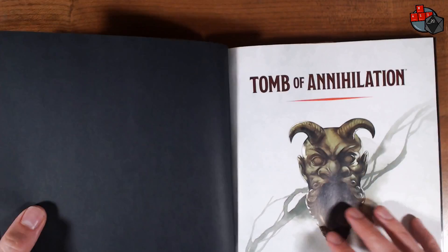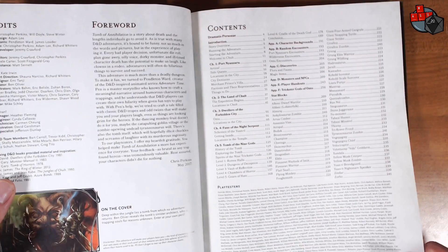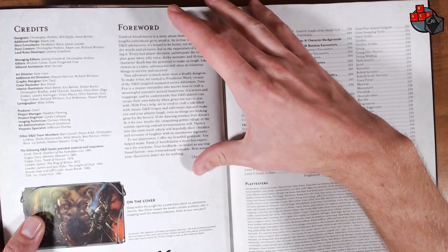As we open up here, we've got that famous iconic face again. It's also on the tin for the dice, which I did a review of — I'll put a link up there, but the short version is: meh. But there are some dice that accompany the adventure here, sold separately. Here's a foreword from Chris Perkins that talks a lot about humor and just the fun of the game.